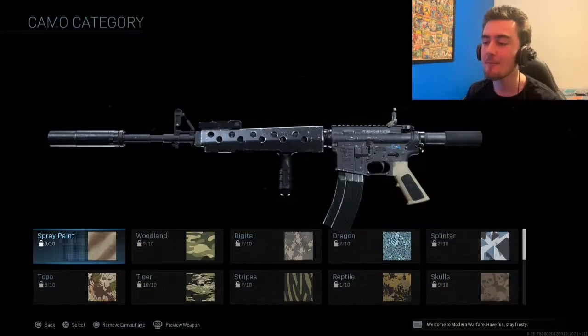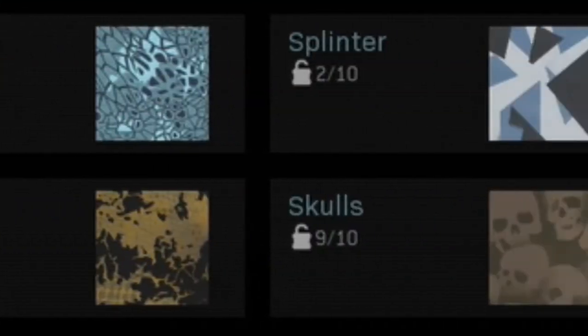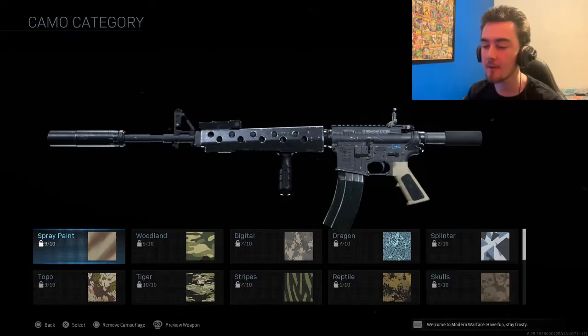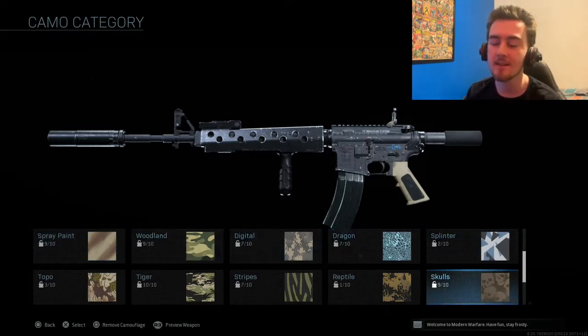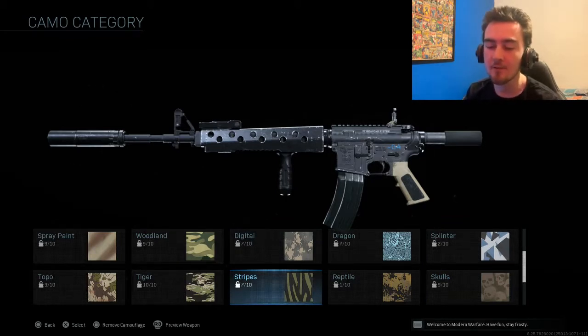So that means I'm starting the M4A1 Gold grind. And as you guys can see, I am so far off getting this gun to gold. I have a few camos that are very close to 10 out of 10, such as Spray Paint, Woodlip, and Skulls, which are all 9 out of 10. I have some which will come passively, such as Dragon, Digital and Stripes, which are all 7 out of 10. And then I have the ones that I've got to focus on — Toppo, Reptile, and Splinter. Those ones are so far off getting completed.